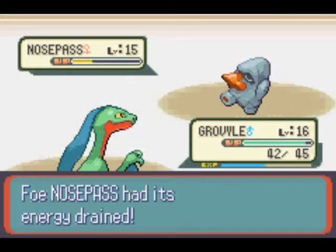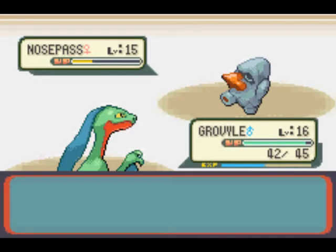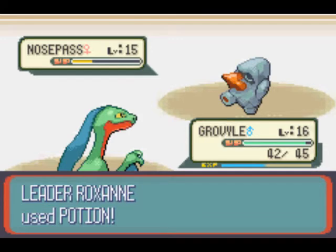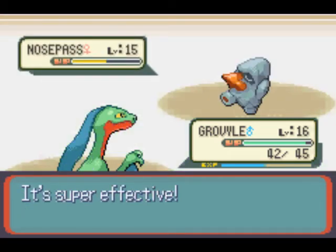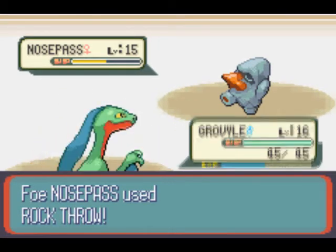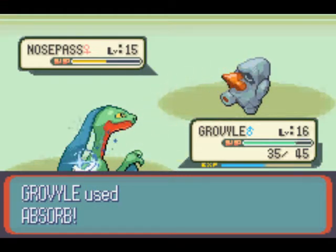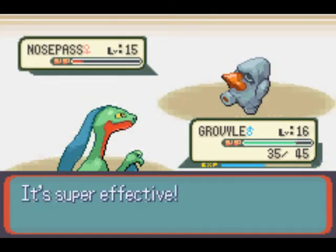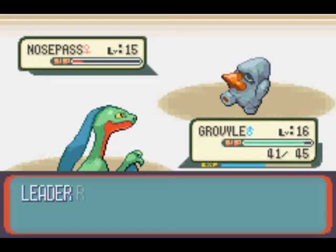There's one more thing I'm going to throw out there: the Gym Leader has two potions, and as you can see, when a Pokemon's life is low enough — like about a fifth or so — they use their recovery items. This Nosepass also knows Rock Throw. I think it knows Harden, Rock Throw, Rock Tomb, and I can't remember what the fourth move was.